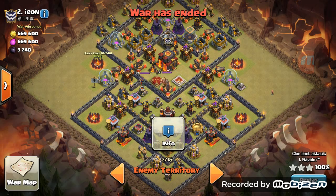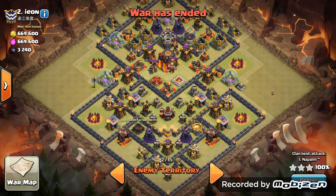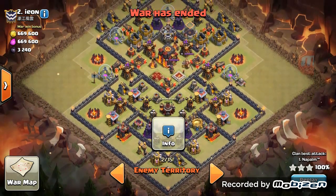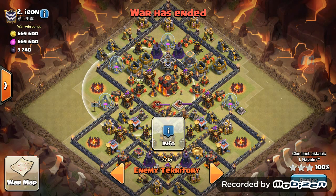Check out this Town Hall 10 attack by Napalm — it's pretty creative. He's gonna use his queen and a bunch of healers to come in and take out this section, working her way through pretty much the whole base. Up here, he's gonna drop a bunch of witches, use a jump spell to get into the middle compartment.